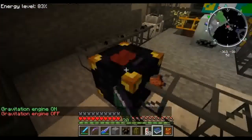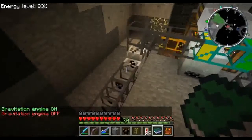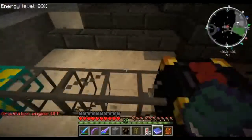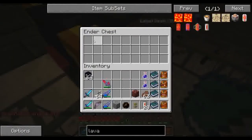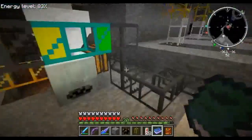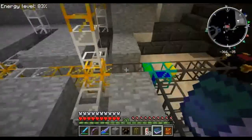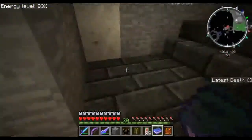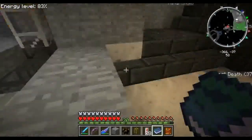I send it all into an ender chest. I process the rubber first, of course, but I'm sending all the zombie flesh and zombie brains right into the ender chest. I use obsidian pipes and the hedges from the hedge mazes in the Twilight Forest.